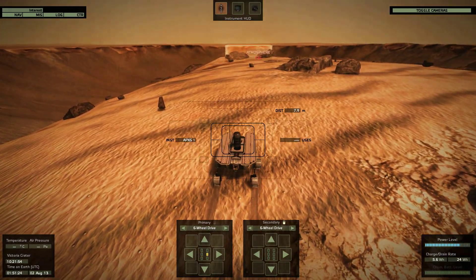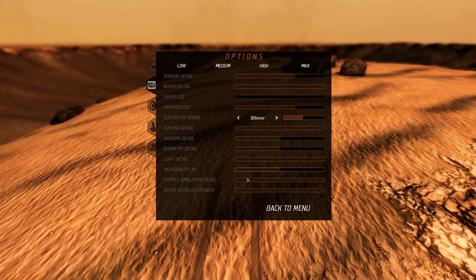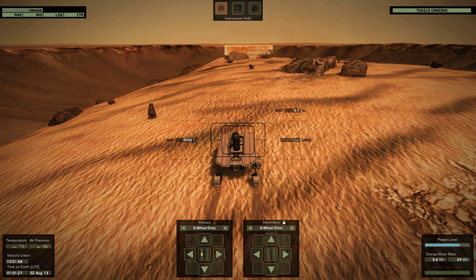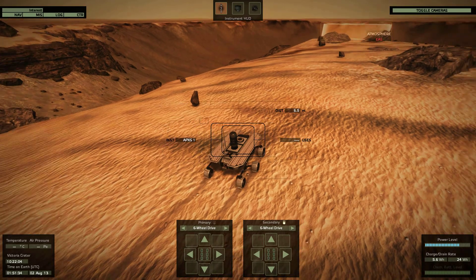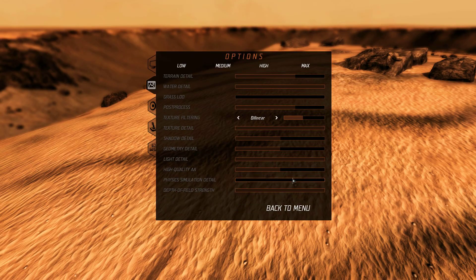I tried to put down the physics simulator settings — let's do it again actually. Because this increases my performance of the game pretty hard. I get at least 5 to 10 FPS more, but the rover is driving slower than with high physics, so this will be more annoying.